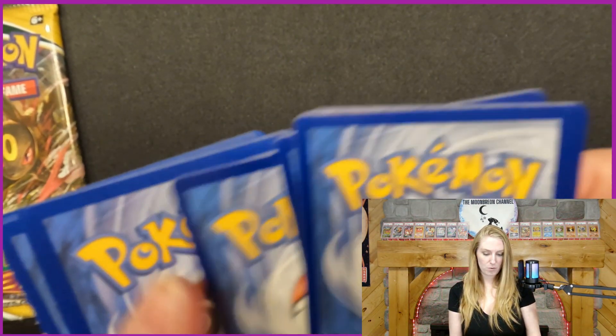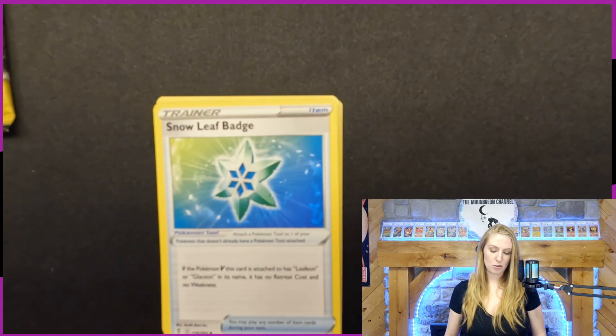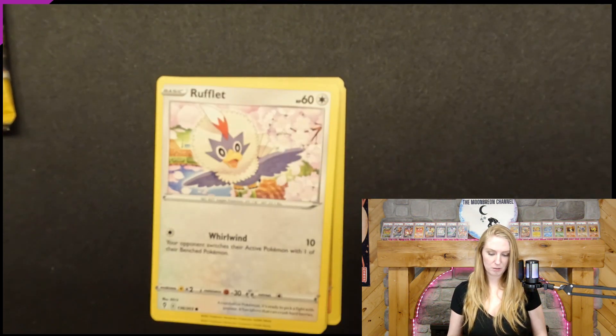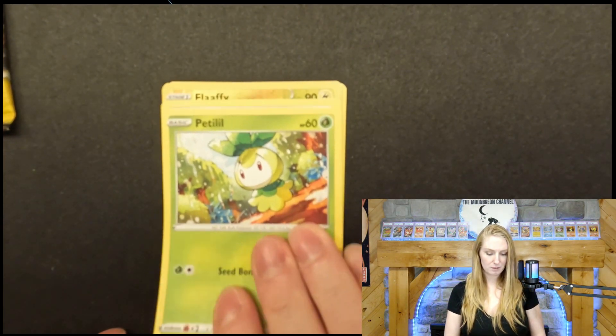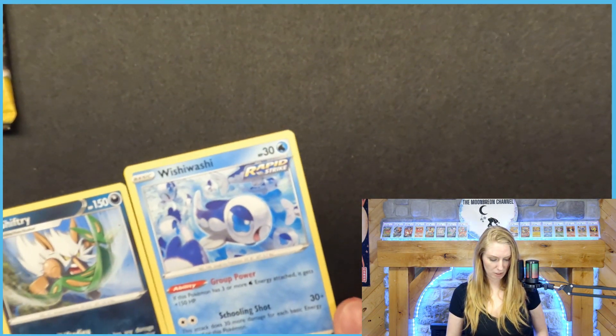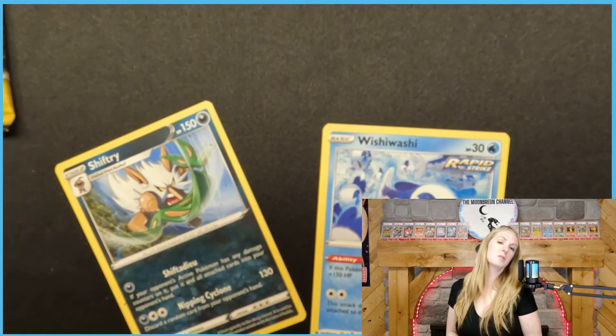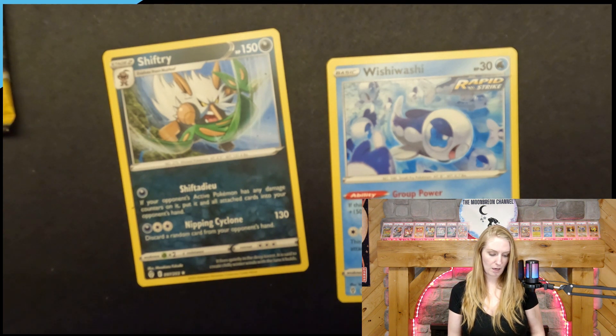Code card! We have a Leaf Energy, a Rapid Strike Scroll of the Flying Dragon, Snow Leaf Badge, Treasure Energy, Rufflet, Pumkaboo, Pikachu, Petalil, Sliggoo, a Flaffy, a Shiftry, and a Whimsicott — wait, I think we got double rares! These are both non-holo rares. One, two, three, four, five, six, seven, eight, nine, ten, eleven — we got eleven cards in a pack! It's an error pack! That's kind of fun to get in a promo box.